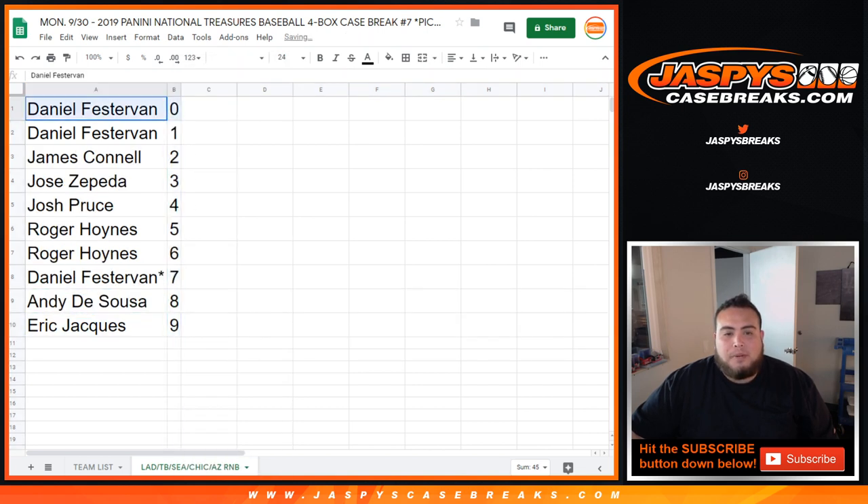Alright guys, so coming up in a separate video will be National Treasures Baseball 4-box case break number 7. Pick your teams — appreciate it guys.